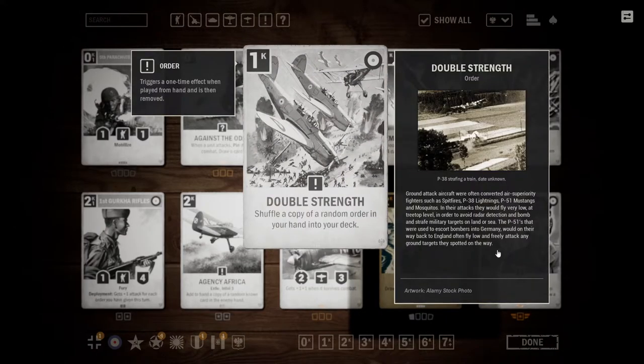Then we have Double Strength. It is a British special card — a one-credit order. It has the text: shuffle a copy of a random order in your hand into your deck. So this is our first look into a way to copy orders. The condition is definitely quite high, but it is a way to get very powerful orders and get extra copies of them for cheap. The first thing I thought of when I saw this card was how can we use it to copy Research, as Research is so overwhelming.